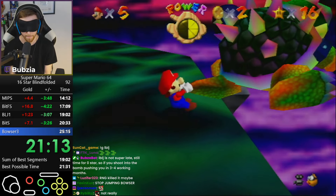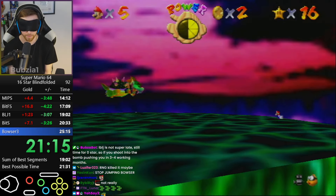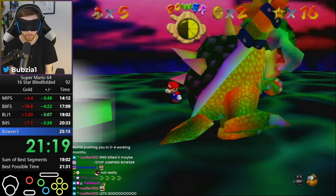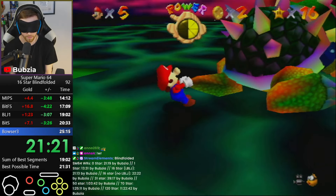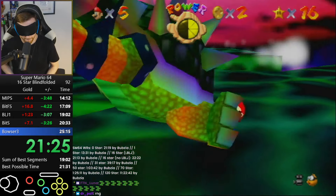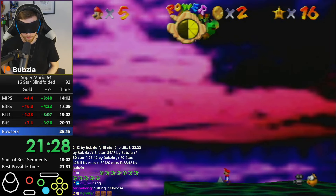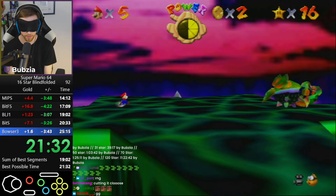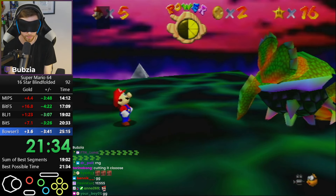The most important thing — we have a new Bowser 3 strat. I changed the way I approach Bowser here, and that makes Bowser closer to the edge, which gives us two additional frames of hitting the bomb. That is huge — instead of a one-frame window, it's a three-frame window now, so Bowser throws are basically three times more consistent.